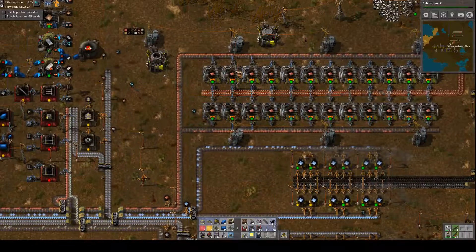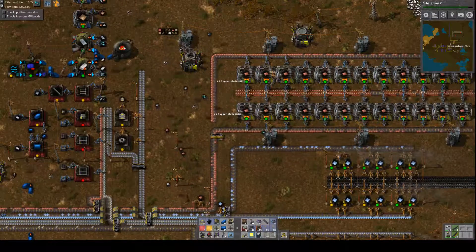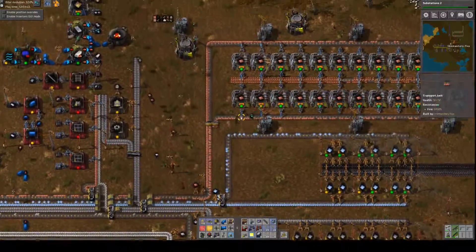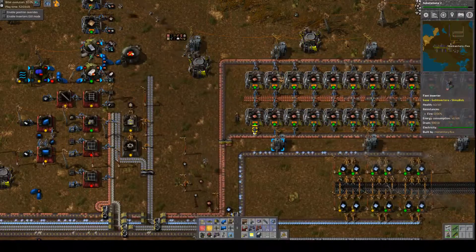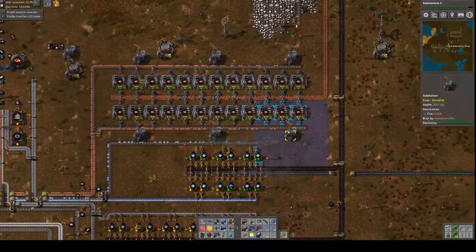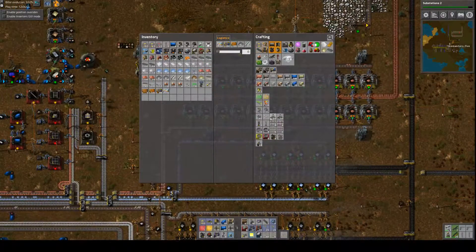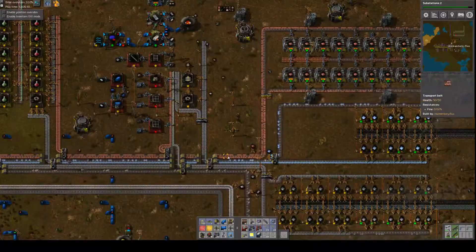The final one — looks like we need a splitter here. I have a feeling these might be too much capacity for yellow belt, so I may end up having to upgrade the copper line, or switch to robot delivery. I don't think the robots are quite fast enough yet for that, but with more technology they'll get faster, and someday we'll be making the mark two robots, which I can't do yet. Okay, look at that — now we're looking good!